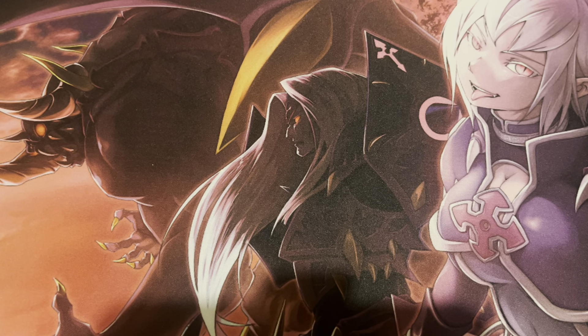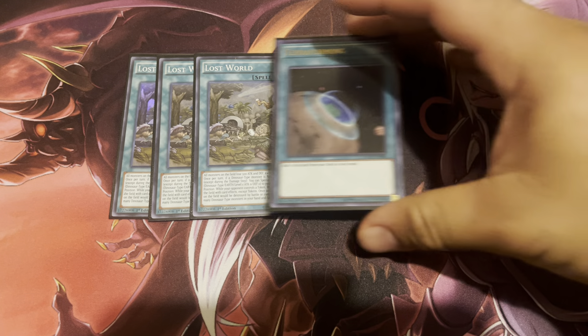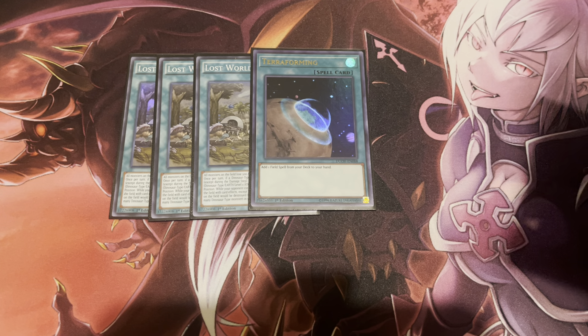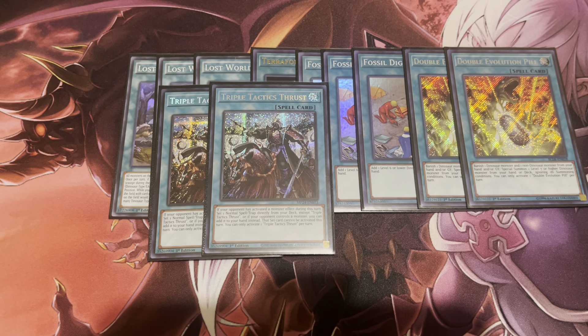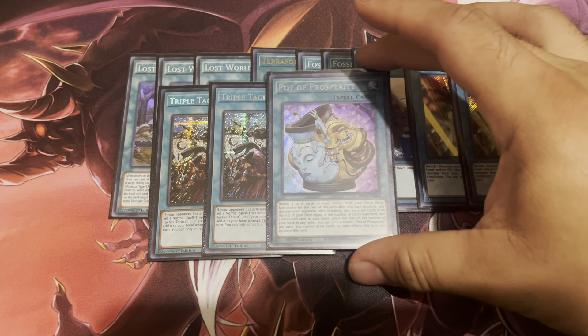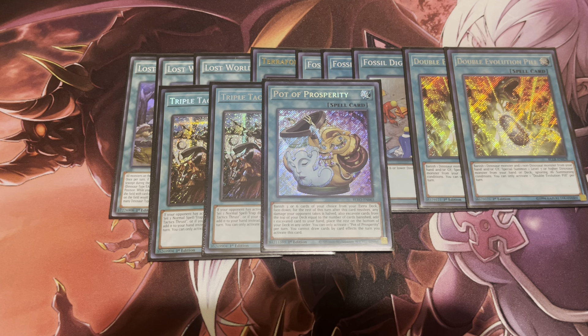For my spell lineup, I'm playing three copies of Lost World and one Terraforming, so technically four. Three Fossil Dig, two Double Evolution Pill, and two copies of Thrust. I switched from Talents to Thrust because Thrust can get me to any normal spell, and I play quite a heavy amount of normal spells, so Thrust has a lot of utility here. It can also get me into one Pot of Prosperity, which is limited right now. Most of the time I'll banish six for cost to dig six cards deep, but if I really need my extra deck I'll limit it to three.